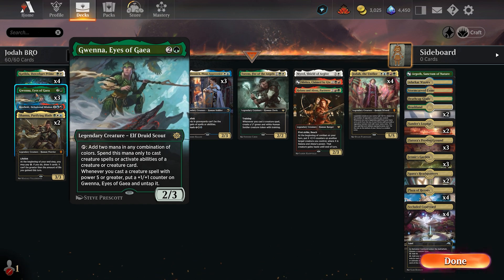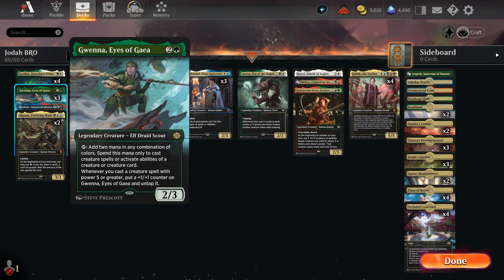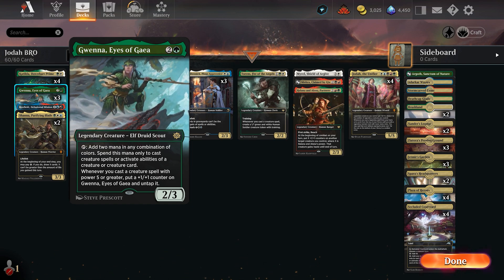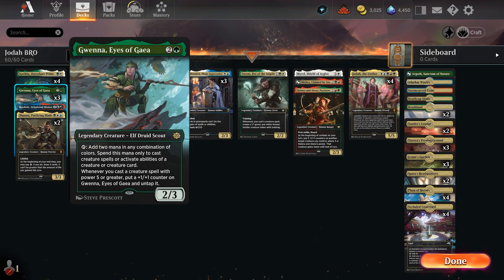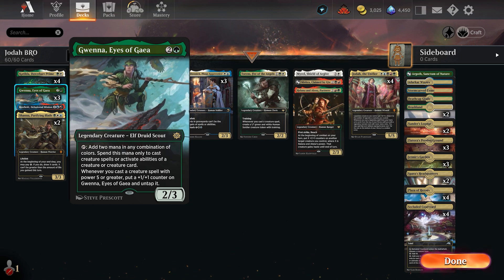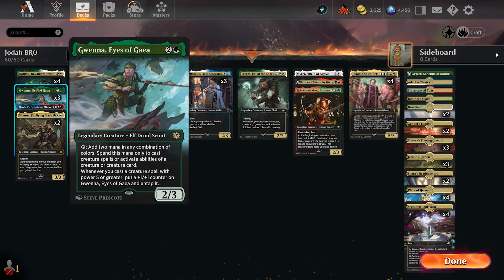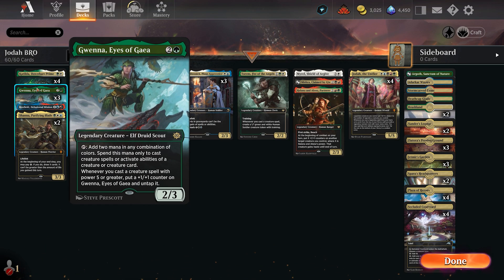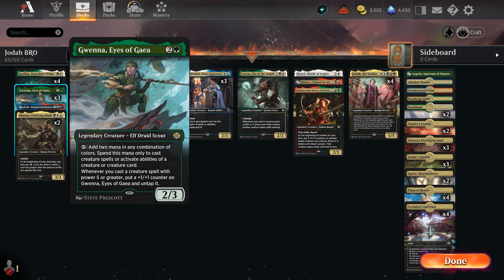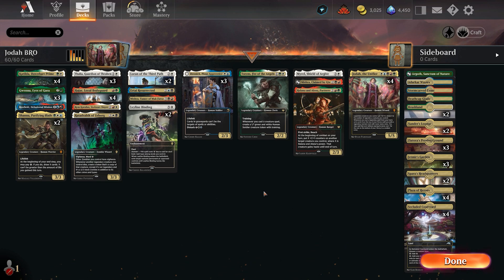For three mana - two generic and one green - we have Gwena, Eyes of Gaea. New card with Brother's War. It says tap, add two mana in any combination of colors; spend this mana only to cast creature spells or activate abilities of creatures or creature cards you control. Whenever you cast a creature spell with power five or greater, put a plus one plus one on Gwena and untap it. This is nice to ramp into your Jodah - if you have this down with three mana, you can play Jodah off of that, and then playing Jodah untaps it so you could play something else.